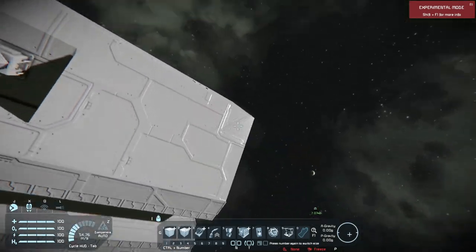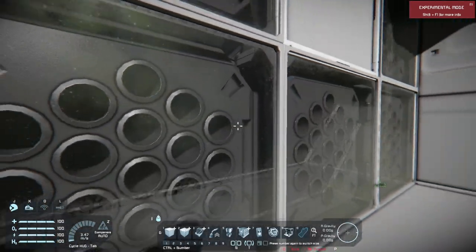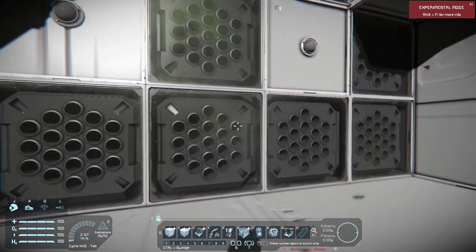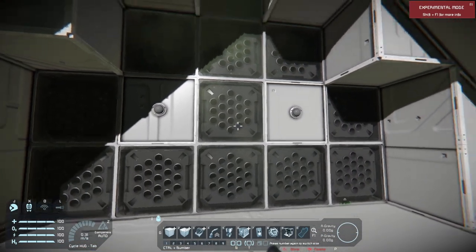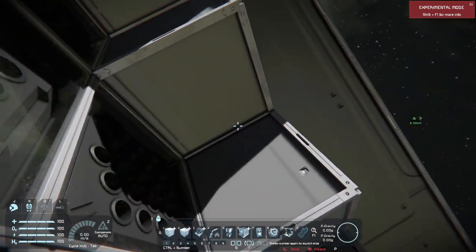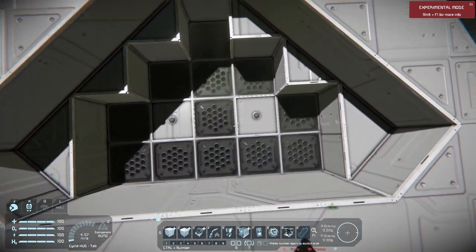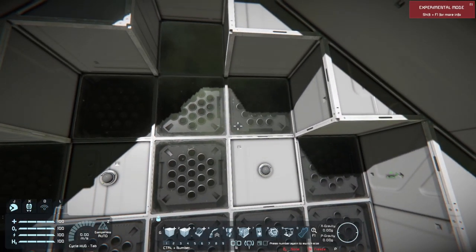One final tip on rocket launchers: you might think they'll blow themselves up since they're covered in glass. But anything that's a panel — like a transparent LCD, armor panel, window, or grated catwalk — is fine because the rocket actually spawns a little bit farther than the actual launcher, about halfway through the block. So this is just extra protection, and since glass is somehow the most powerful armor in Space Engineers, I covered the missile launchers with it.